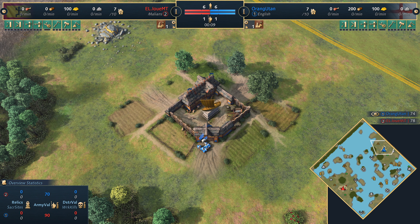Welcome everyone to a casted game for Age of Empires 4. Today spawning in the northeast corner, playing in blue we've got Orangutan also known as Marine Lord playing as the English, and his opponent in the southwest playing in red we've got Louie MT playing as the Malians. Welcome everyone to Floodplain, that's the map for today.